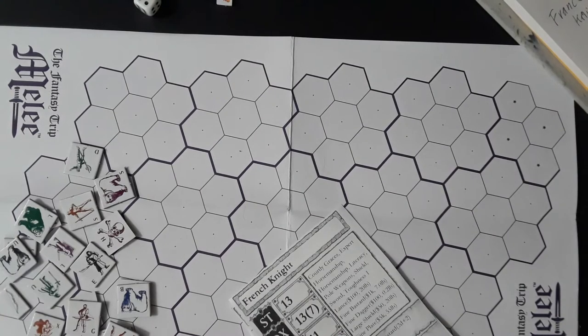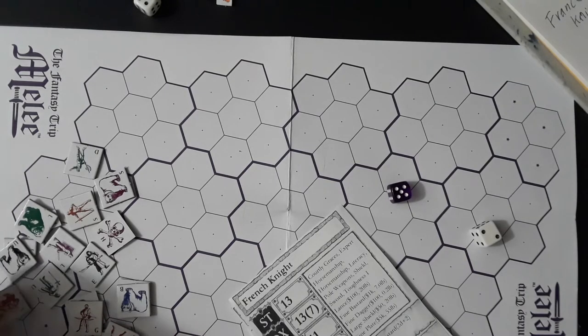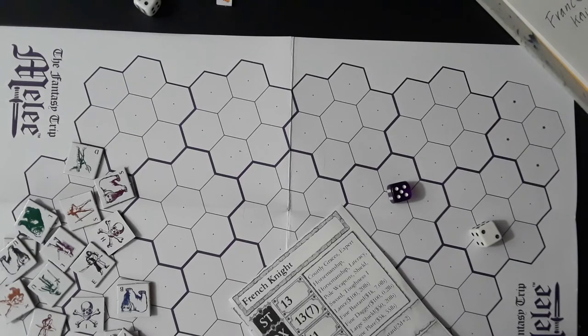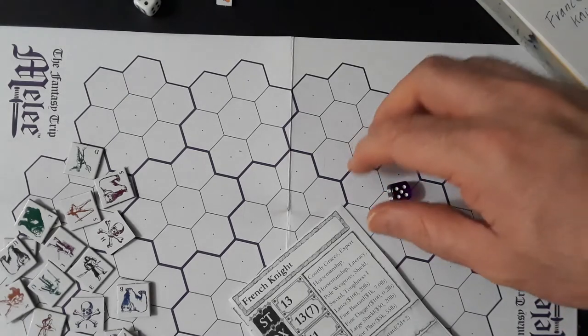Turn lucky turn 6 — the French have initiative and tell the English to move first. All the longbowmen have switched to swords at this point. X is going to shift to there. G is also going to shift. E is going to stand his ground, and D — they're waiting, ready to spin if necessary against those knights.